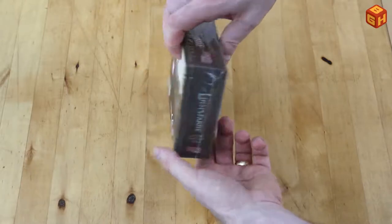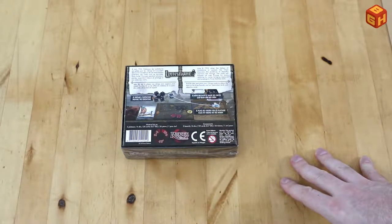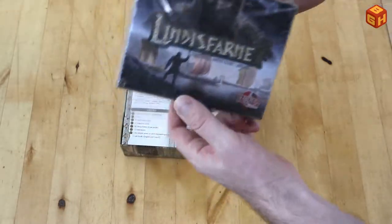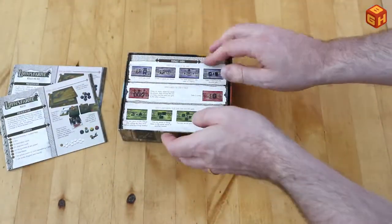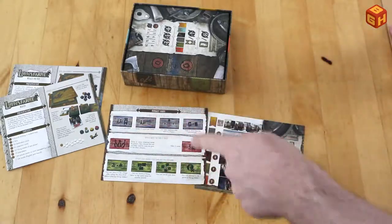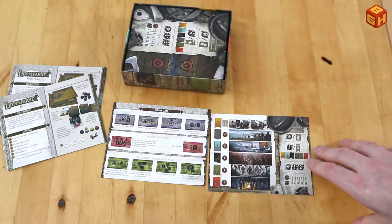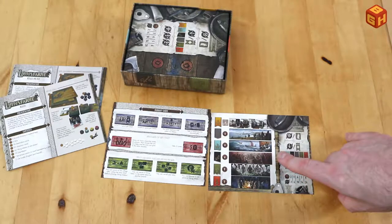Lindisfarne by Runes Editions is a very compact box. On the back you'll see a bit of the gameplay laid out — it's a game for two to four players, ages 10 and up, 45 minutes, with text in English and French. Inside we have the rulebook in English and French, and these two double-sided sheets: one side explains the Norway cards, which are special cards with special abilities, and the other is a scoring card showing how many points you score under certain conditions.